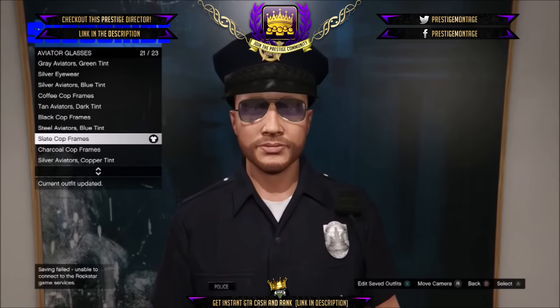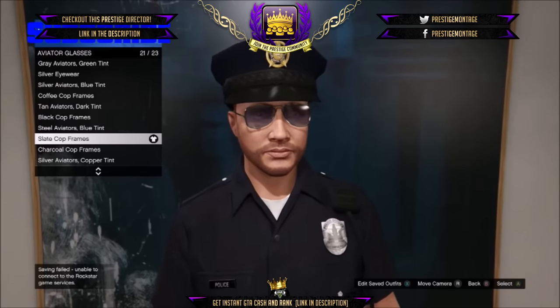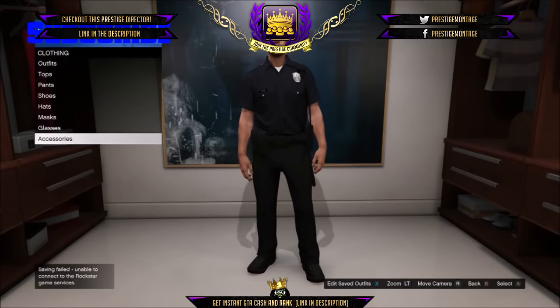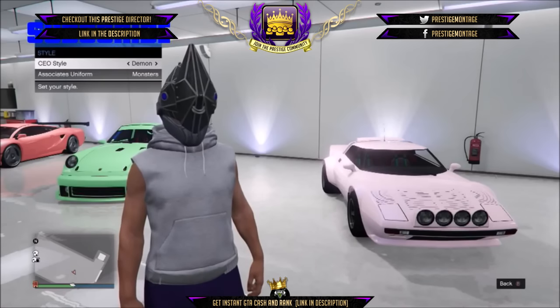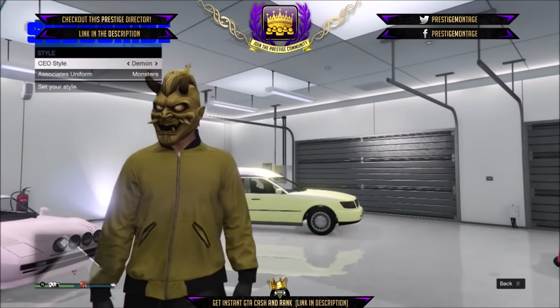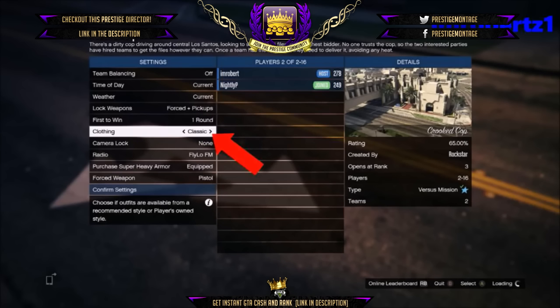In today's Grand Theft Auto Online video, I will show you how to get the cop outfit after the new update. Rockstar has been removing people's saved outfits. With this new method, you'll be able to save the cop outfit again. The first thing you need to do is start a CEO, go to management style, and switch the outfit one to the left. Once you're on demon, go to jobs, play jobs, Rockstar created, versus, crooked cop. You'll need one other player to do this glitch.